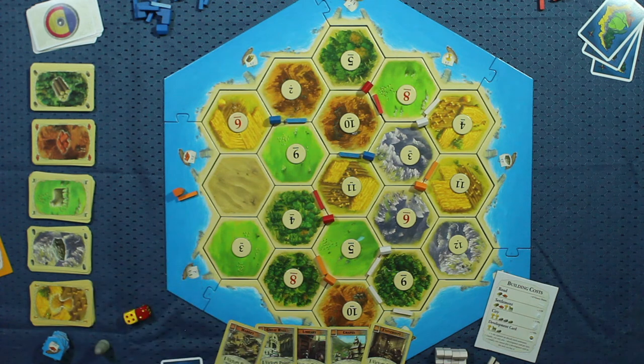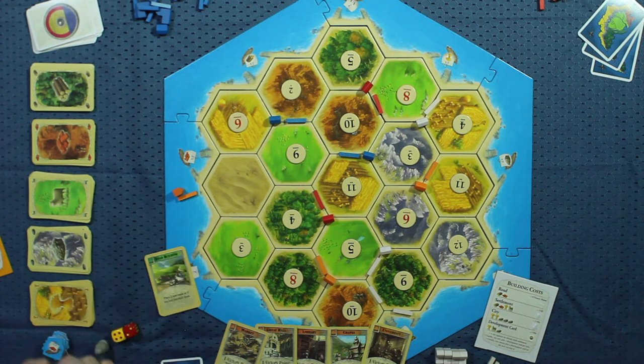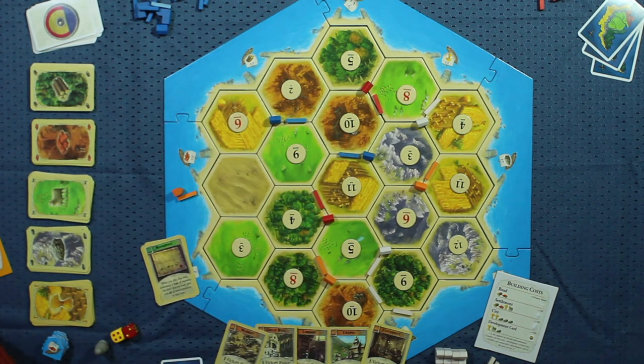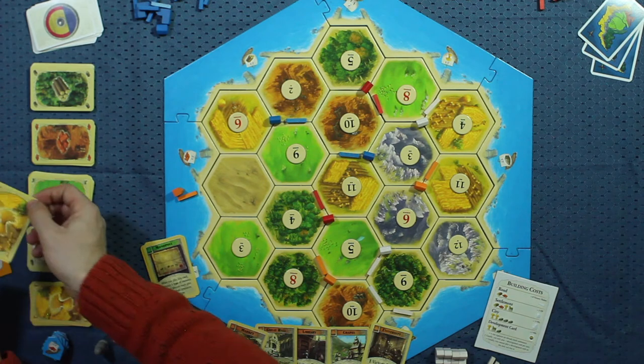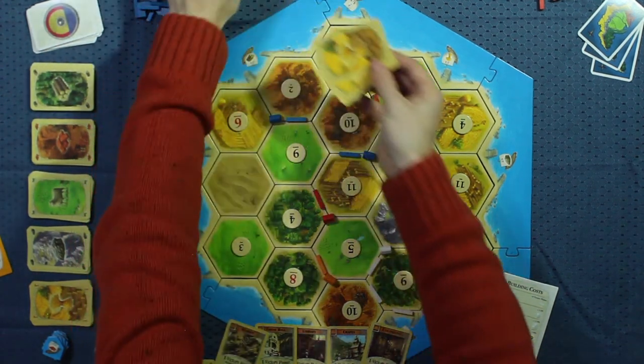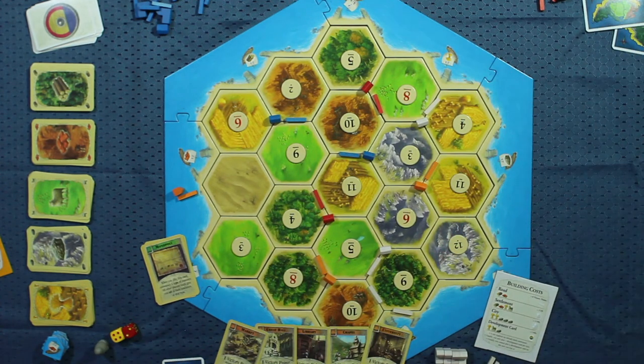There's also a Monopoly card — probably one of the best cards to have and the worst cards to play against. When I play Monopoly on wheat, every other player in the game has to look through their hands and give me all of their wheat. So I'd get one wheat from yellow, two wheat from blue, and a wheat from red — which is quite helpful to me and not so much to my opponents.